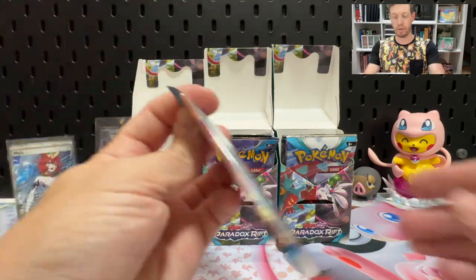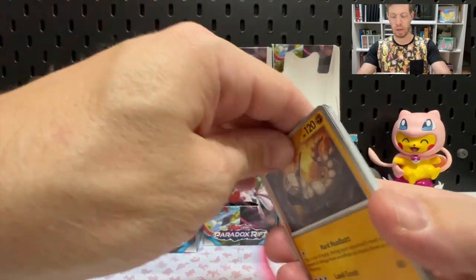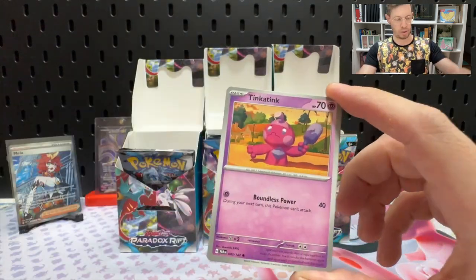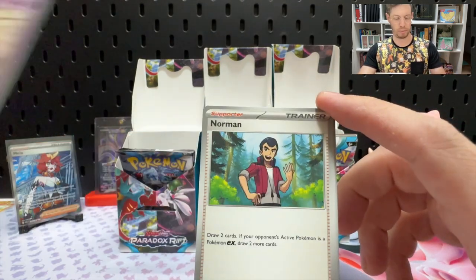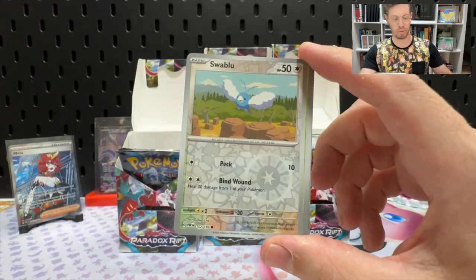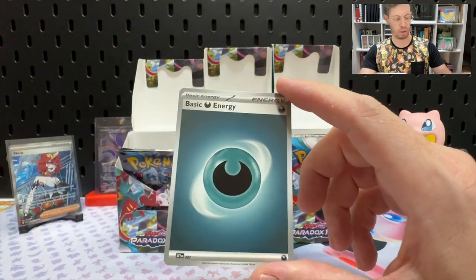Will the luck continue? I'm praying that it continues, and I'm not a praying man. Pulls: Onyx, Tinkaton, Charcadette, Flittle, Norman, Orthworm, Toadscrawl, Reverse Swablu, Reverse Orbeetle, and a Holo Chi-Yu.